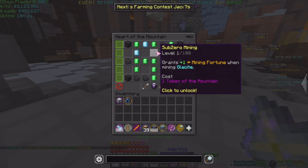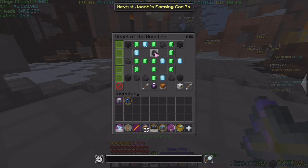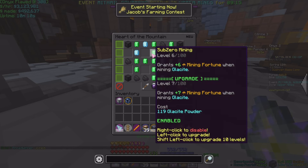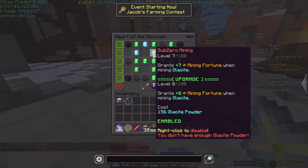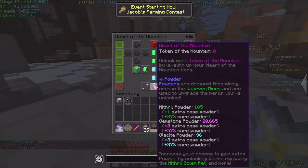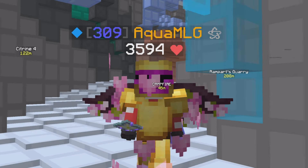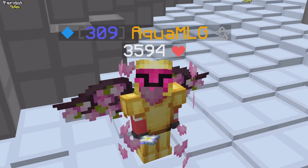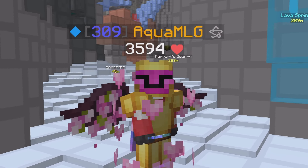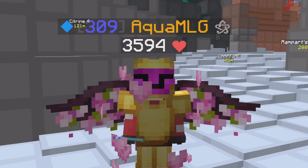I'm getting Quick Forge and going up the top to get Sub-Zero Mining, so I can always get double scraps from mining glazeite — that'll be pretty nice. It'll take a while to upgrade though. I'll work towards Sub-Zero first since that's a bit of extra money, and Quick Forge is nice too. I don't have much more powder so that's going to be the end of the video. I hope you enjoyed — hit the like button, subscribe, let me know what other content you want. Have a good rest of your day, goodbye!